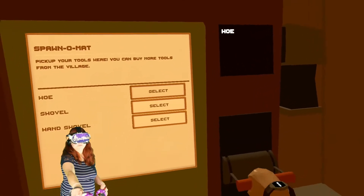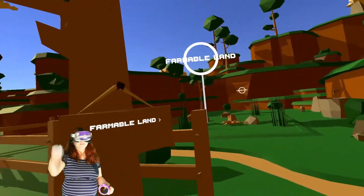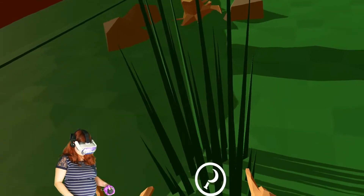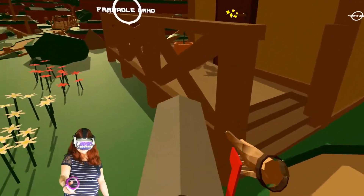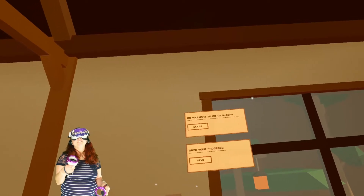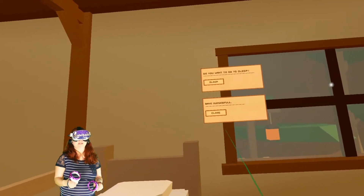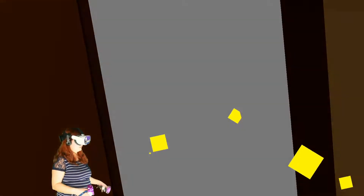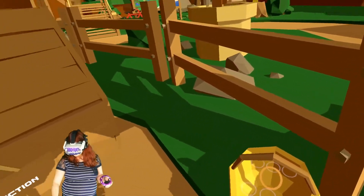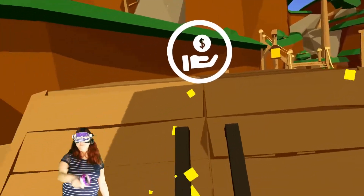Let's do all three — there's our hoe, shovel, and hand shovel. Do we have any seeds left? We do — let's plant some tomatoes. The farm name turned out to be Chat Farm Farm — I didn't know they would add farm to the end. Let's check out what's at home. It looks like this is how you go to sleep, and I'm assuming that's to pass the time and help your plants grow. You can also save your progress. There's a guide on the bed. I even have a little basket that you can use to collect your vegetables — that's a really nice touch. This is one of our harvesting bins where we can sell our vegetables.